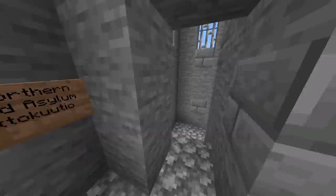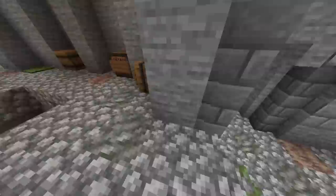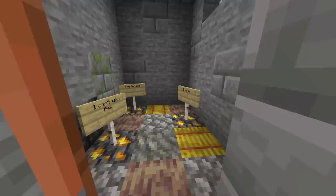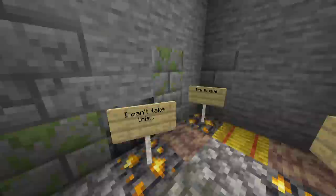The Northern Undead Asylum — now I see it. This is the first bonfire. This is where you fight the Asylum Demon boss. This is when the floor breaks away and you fall down. And here's where you start the game — that's what these signs were. I was wondering what these were doing here.